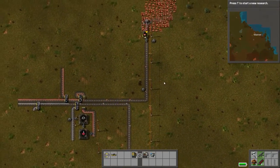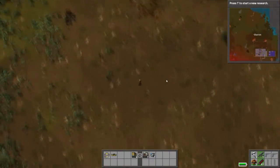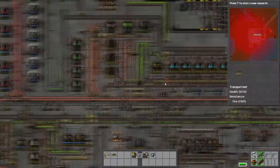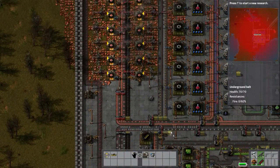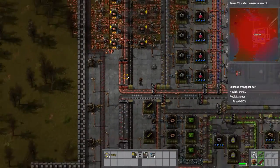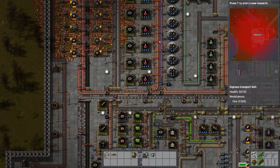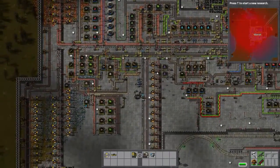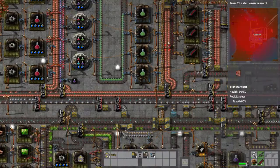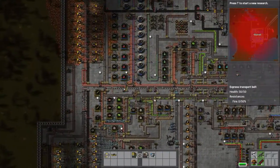Now I'm going to move over to a more advanced system. As you can see, this is my main factory — it's pretty big. Like I was explaining earlier, I have the central trunk here with the copper and the iron going down. I've split it in directions to create components and materials. It's branching out making several different things in the vertical direction while the trunk is actually going horizontal.